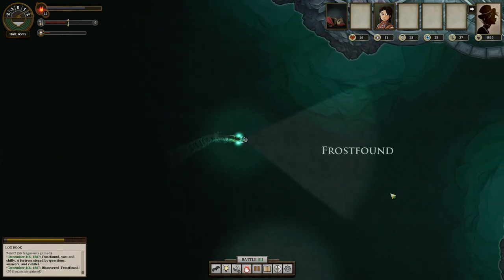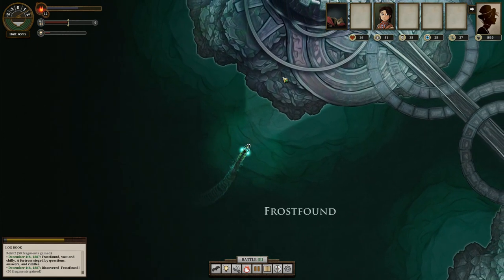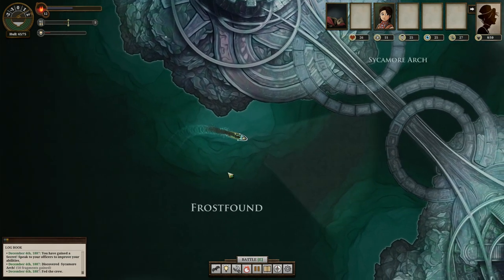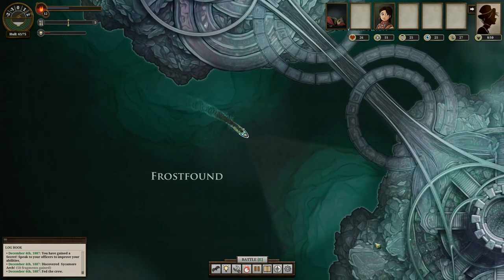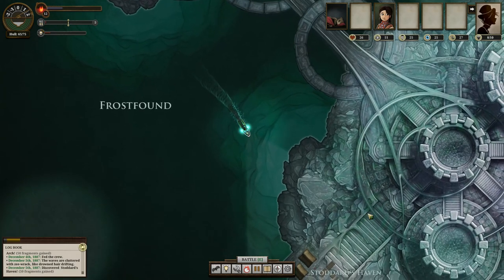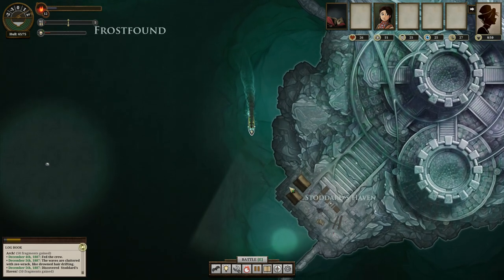Frostfound consists of two islands connected by a bridge — this is the upper one, we're not interested in that. We want the lower one, although we will try to discover Bright. There's Tanama, and the Sycamore Arch — and this should be Bright. Frostfound is a very scary place. There are a lot of nasties lurking around here — we don't want to pick any fights here if we don't have to, but I think by and large we're doing okay.